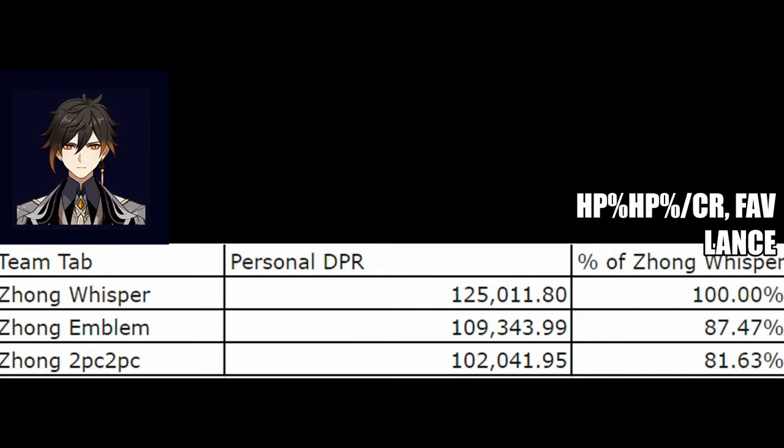Next, I have Zhongli. I calculated him in the exact same team scenario as Albedo, just with him in Albedo's spot. I assume that you actually get to and want to use Zhongli's burst in the rotation, and use him on HP sands and goblet since you still don't want his shield to break, but a crit circlet. I also have him on Favonius Lance, since you probably want him on Favonius to support the team better. With Zhongli getting his burst buffed a good amount by Bennett, Farina, and Geo Resonance, the Whisper set is actually a pretty large upgrade over Emblem and 2-piece 2-piece options for his damage.